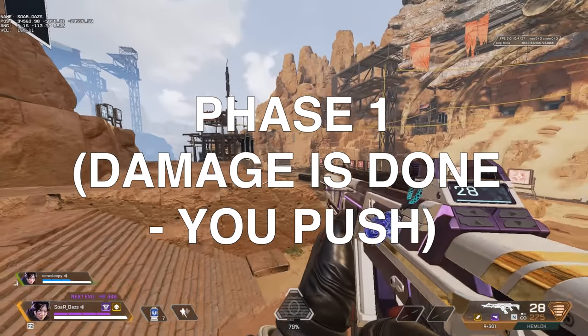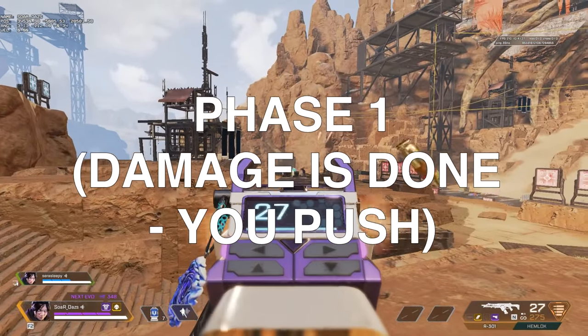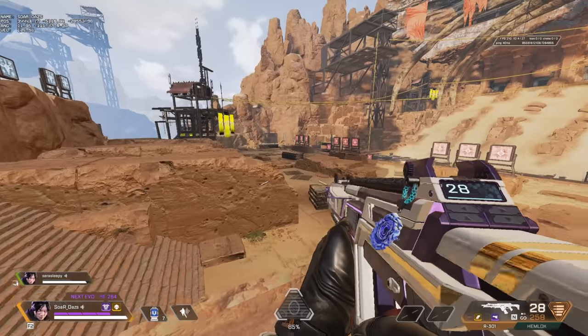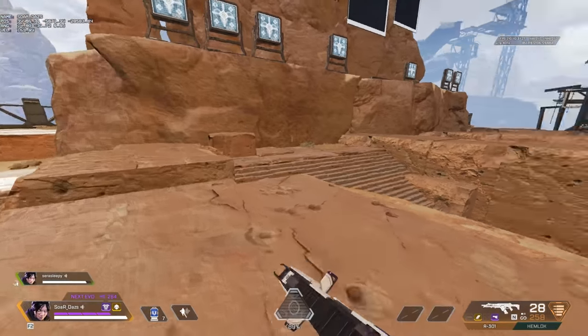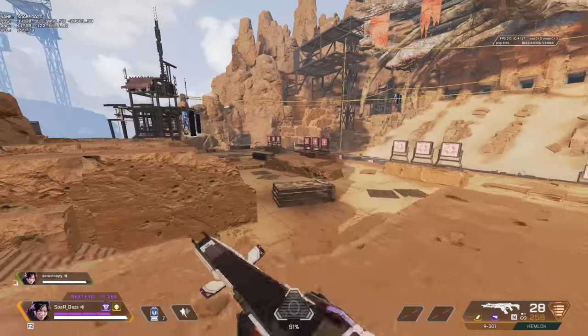Option two is if you get the damage done and you're not in an ideal situation — what are you going to do? You got the crack? You have to make a decision. Remember a battery takes five seconds. You have five seconds to make a decision. If you are not going to push, then you're never going to push and you're back to option one.